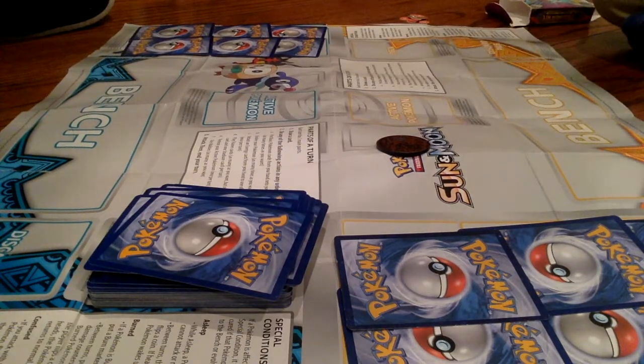How come you don't have anything? I don't have any basics. You have to — it has to say 'basic' at the top left corner to send it out. Otherwise, if it says stage one, stage two, or mega, you gotta look right under that and it'll say 'evolves from,' and you gotta get that Pokemon on there first, then put the evolution Pokemon right over it.